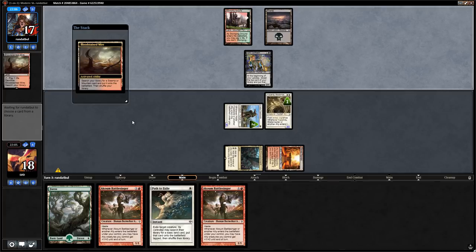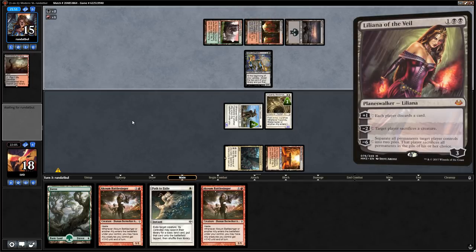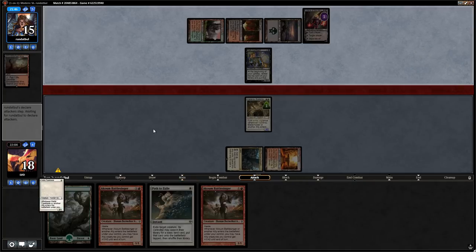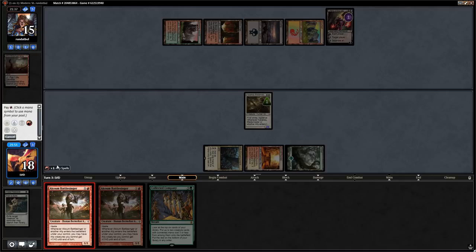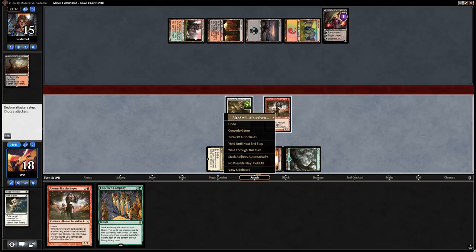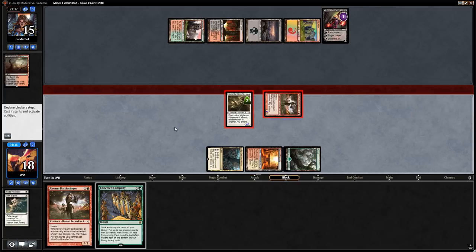Confidant reveals Stomping Ground — a free draw with no damage. Opponent fetches Bloodstain Mire. We then face Liliana of the Veil — we sacrifice a one-drop to its plus. Next turn we plan to Path the Confidant, attack Liliana, and use the Collected Company we have.